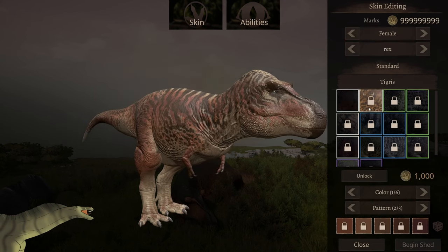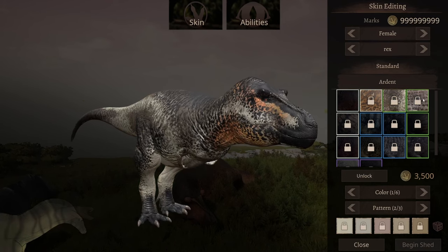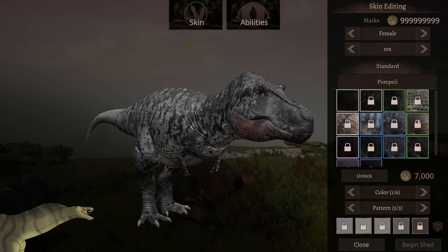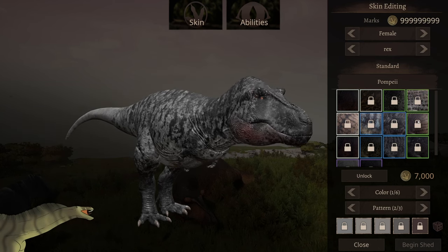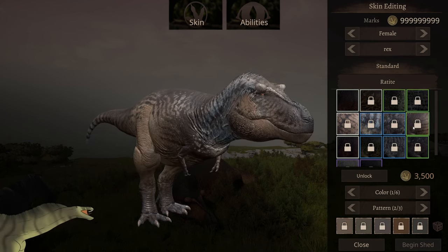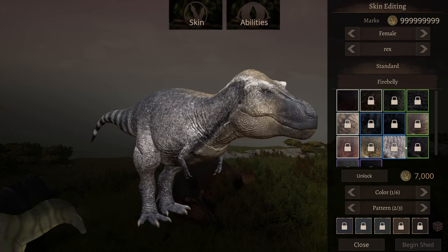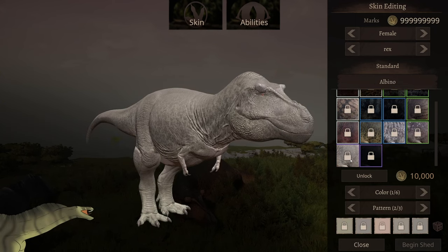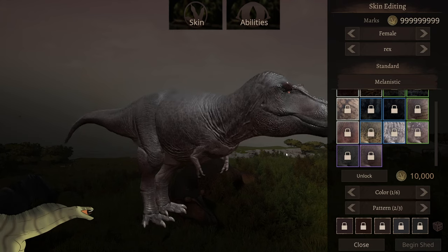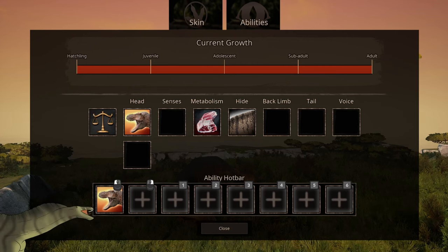Let's look at all the skins — I have the female-based one. Oh, tigress, ardent, ringed, dune, bhaja, pompeii — I might use this one because I actually do have an equine character named Pompeii, same spelling — ratite, crimson, forest, firebelly, sandstrider, and then albino, which looks a lot like grey, then melanistic. Melanistic looks actually fantastic on this dinosaur, what the hell.